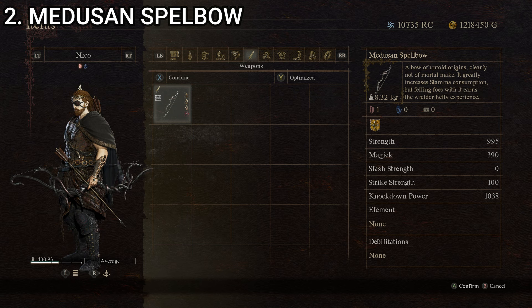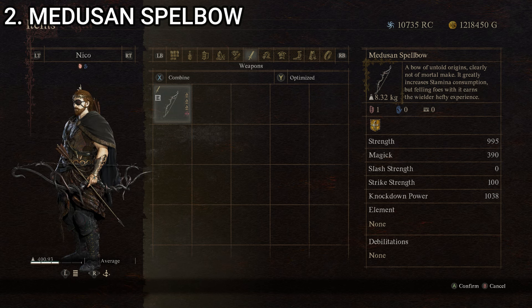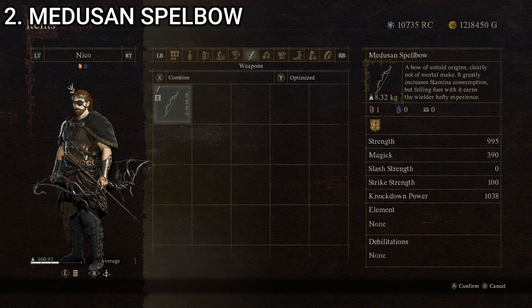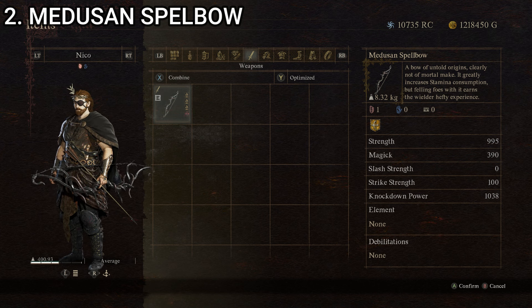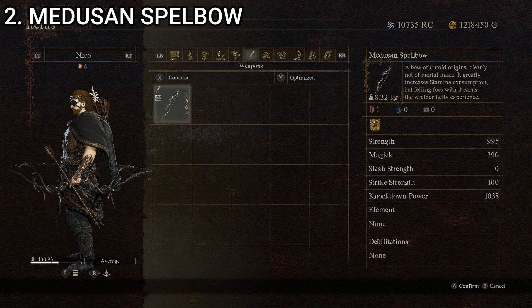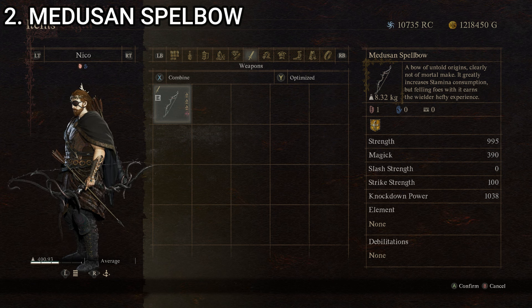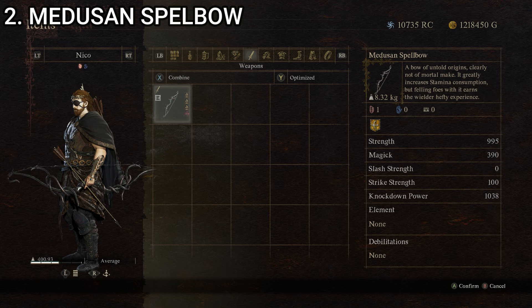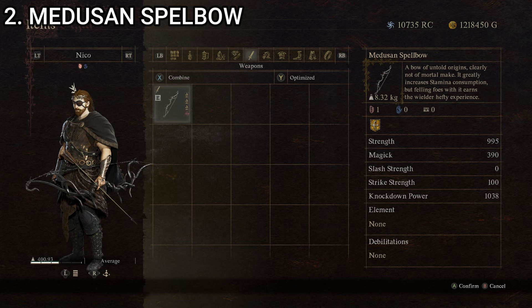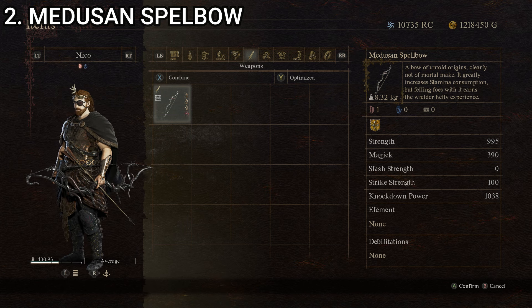Our runner-up at number two is the Medusin Spellbow — a bow of untold origins, clearly not of mortal make. It greatly increases stamina consumption, but felling foes with it earns the wielder hefty experience. So this one is great for leveling up because you get a big XP boost when using it. Stats: strength of 505, magic of zero, slash strength of zero, strike strength of 100, and knockdown power of 268, giving it a composite score of 174.6. It's obviously iconic, considering the Gorgon — I'll note Medusa is technically the name of the specific Gorgon, but I digress. Considering it's the first boss you kind of fight in the game, I like this one. Plus, it doesn't hurt to have an XP boost. That is our runner-up at number two, the Medusin Spellbow.